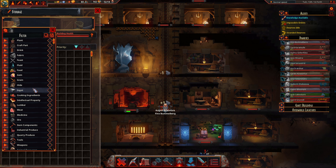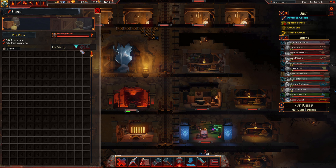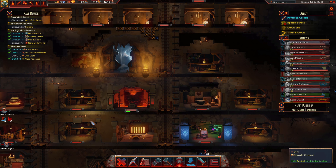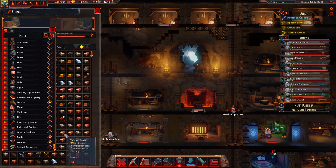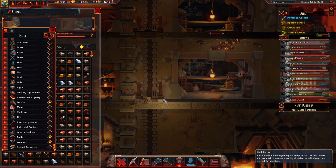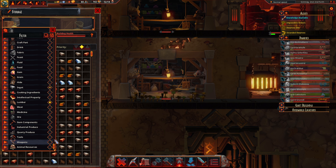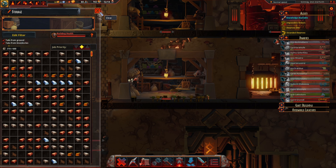We've got this set up for all tools and weapons at normal priority. Let's edit the filter, watch it vomit — out come all the weapons. That's awesome! We'll get that moved over and it'll just be a lot easier to see what tools we have available and what we've got made.